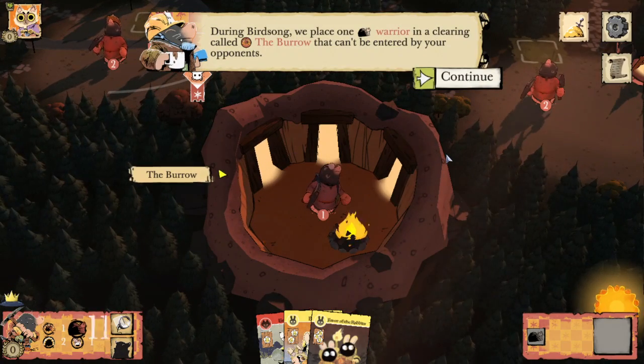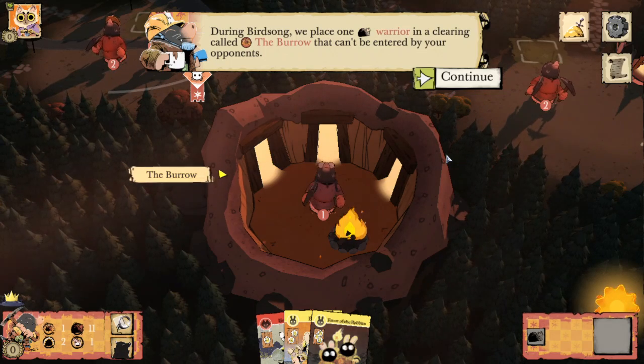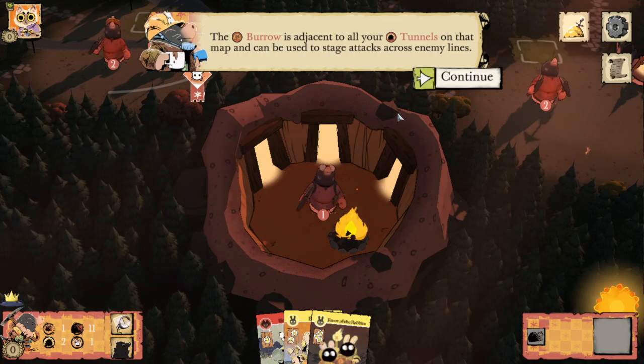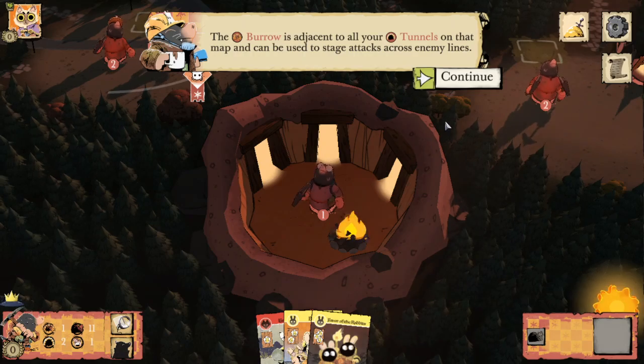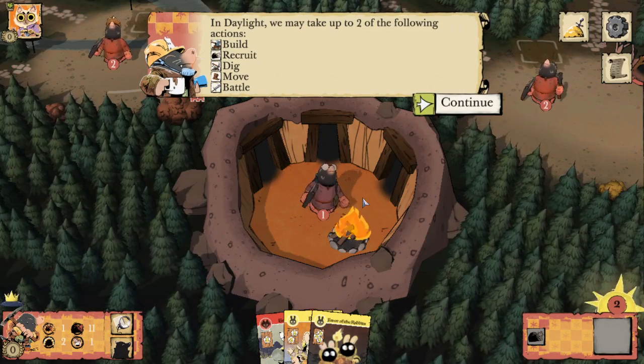During Birdsong we place one mole warrior in a clearing called the Burrow, which can't be entered by your opponents. The Burrow is adjacent to all of your tunnels on the map and can be used to stage attacks across enemy lines. It should also be noted that the Burrow does not have a suit.